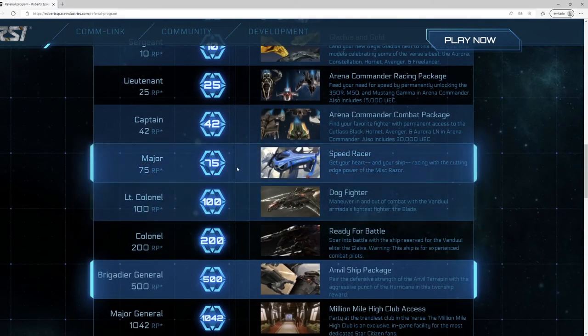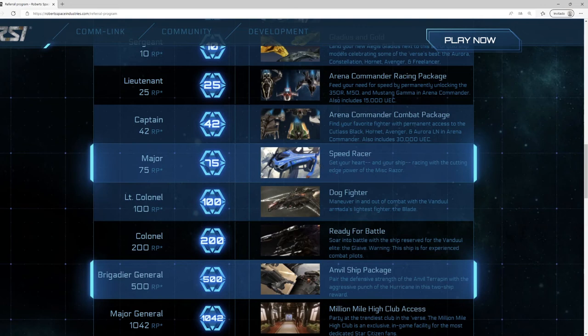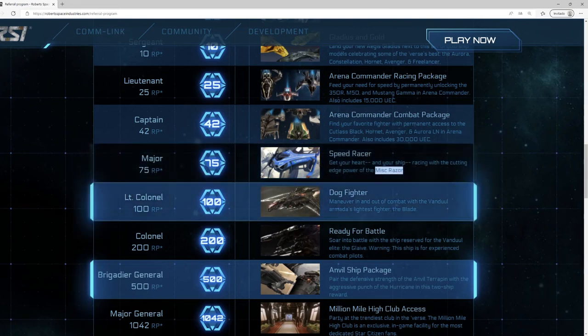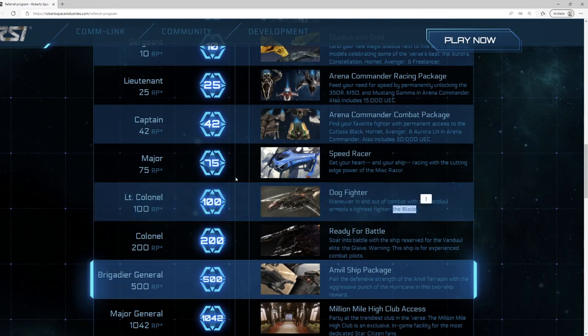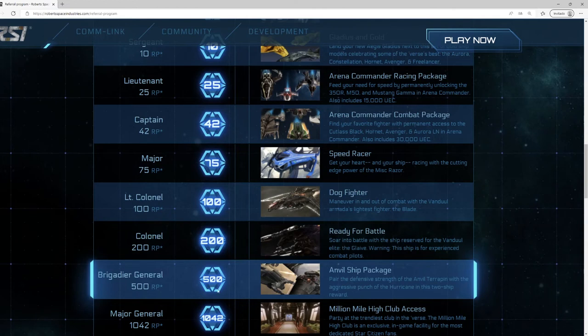The next 4 rewards, for getting 75, 100, 200, and 500 people, will give you ships for your account, as it happened with the Gladius when you got 10 people. With 75 you will get a Mustang Razor race ship. With 100, the Blade Light Fighter. With 200, the Vanduul Glaive Heavy Fighter. And finally, with 500, 2 ships: the Anvil Terrapin and the Hurricane.